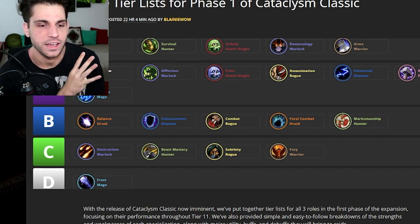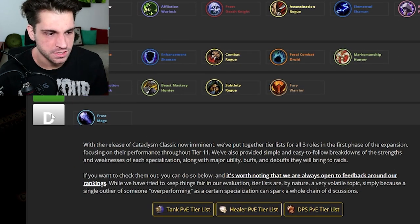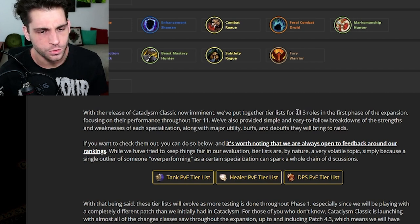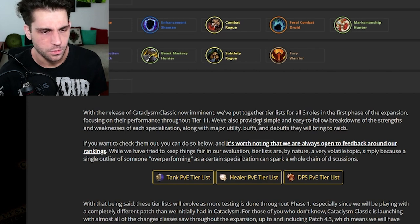I don't know how these guys were prepared with all of that. C tier: destruction warlock, beast mastery hunter, subtlety rogue, and fury warrior. Is this for PvE? Let's read a little bit — frost mage is in there too. So with the release of Cataclysm Classic now imminent, they've put together a list of all three roles in the first phase of the expansion, focusing on performance throughout tier 11.